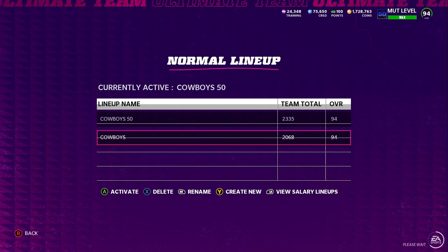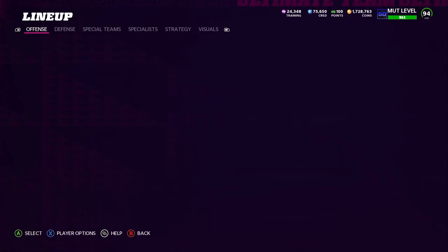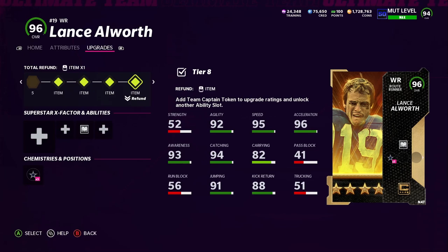Alright, here's the full-fledged Dallas Cowboys theme team. Let's go back to Lance Alworth. What's crazy is he's a 96 overall with the token inserted — I'm surprised he didn't go up to a 98 like the other receivers did. That kind of threw me off. We also have the Cowboy cams activated on him.